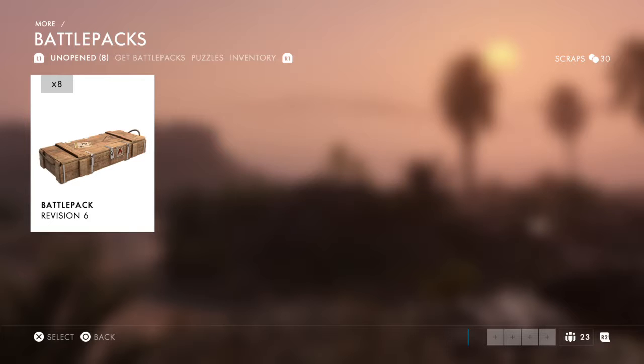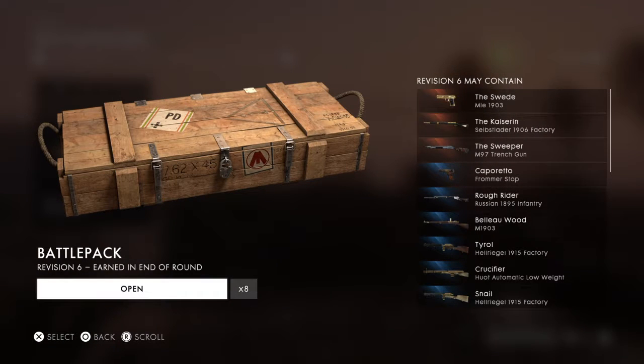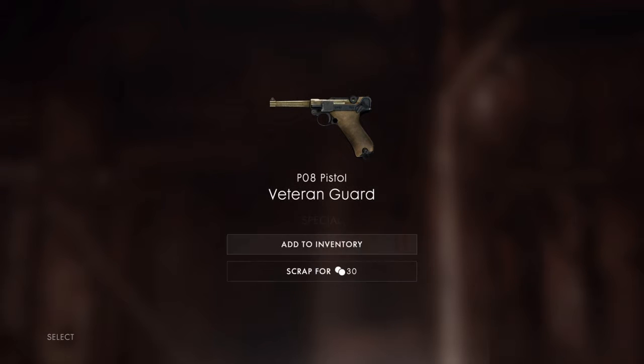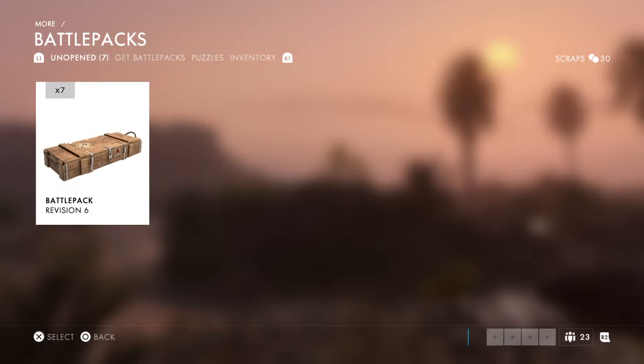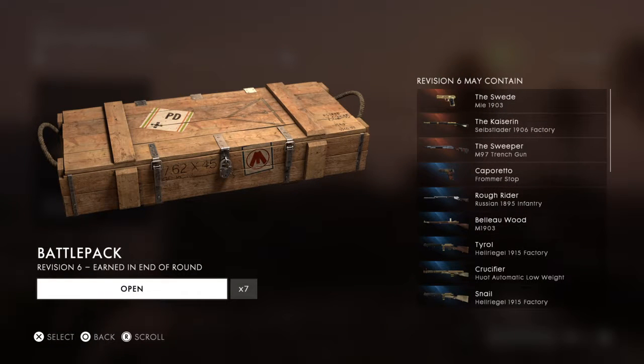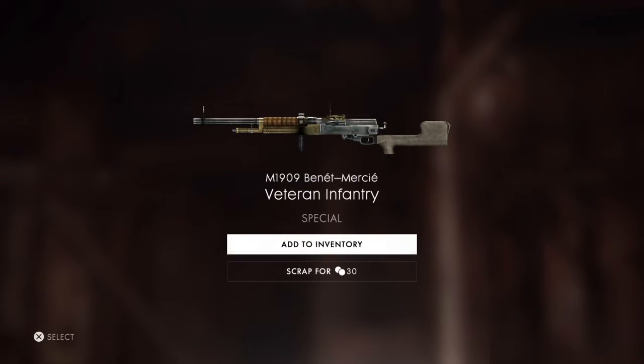Don't have any of the revision 6s — this will be new no matter what it is. Handguns I don't really care about, but I'll take it — it's new. It's a Veteran Guard PO8. So we've got 7 to go. I want to try to get the Sweeper, the Kaiser, and the Swede. Although really any of the blue ones is cool too. I use that gun once in a while — I'll take a nice little piece of skin for it.